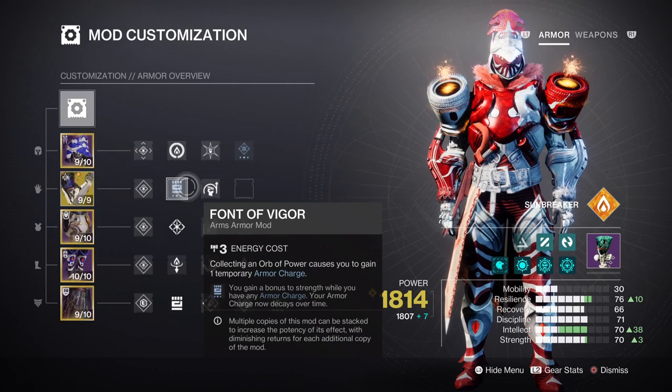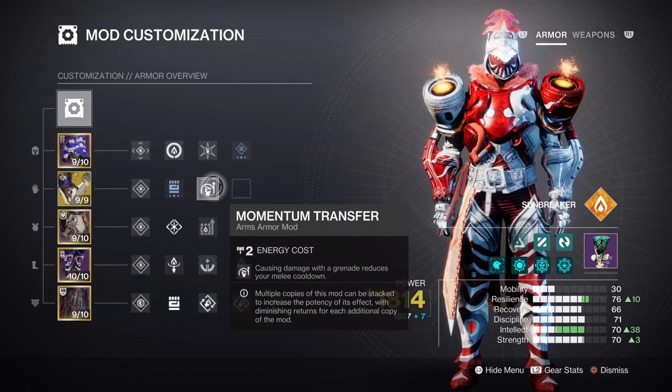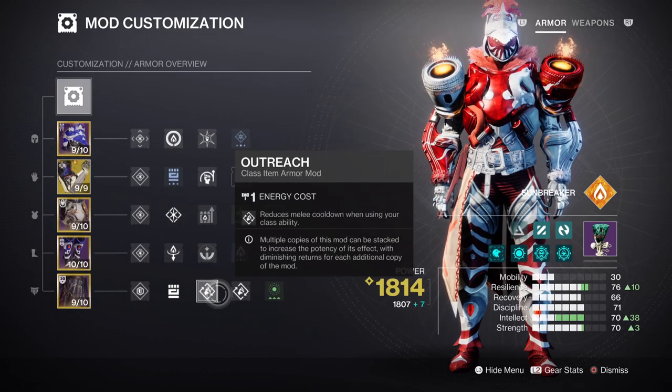This overall makes your melee cooldown rate 46 seconds, which is perfect. To reduce this further, we can apply the Momentum Transfer mod for an extra 20% upon activation. Having Outreach x2 will grant us a further 10% as well, and then applying Ember of Searing will overall push your melee regen rate to around a 20-25 second cooldown instead.